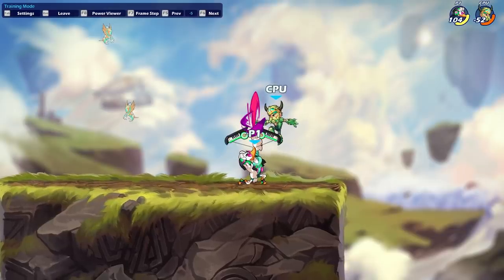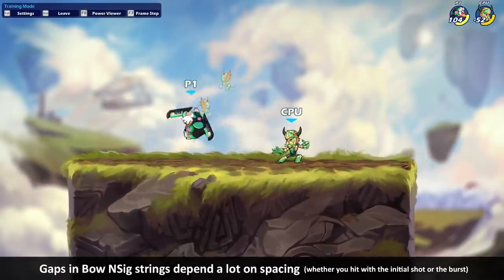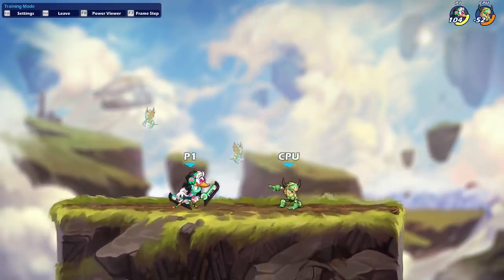Even if you're doing this frame perfect, there's still a good amount of a gap where the opponent can potentially fast fall right out of this. Depending on your spacing — if you do it close, that's not going to hit, meaning you need a chase dodge — but then the dodge window opens up even further.